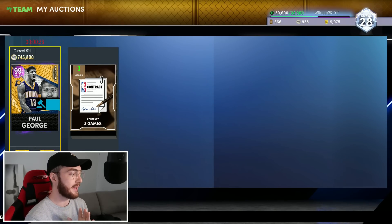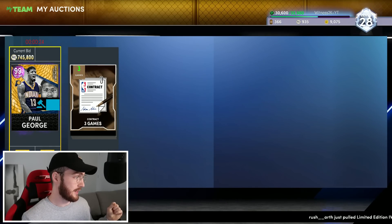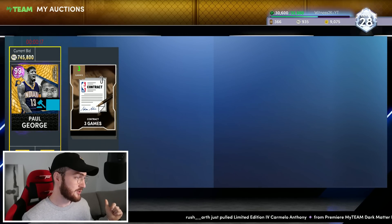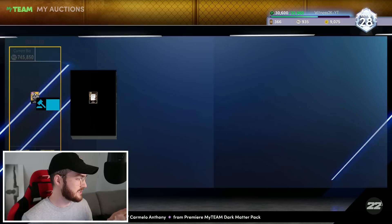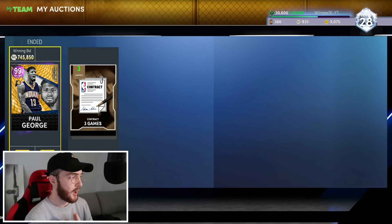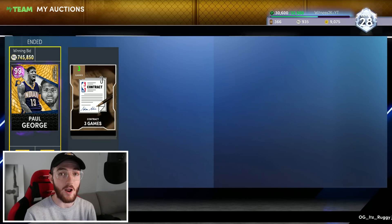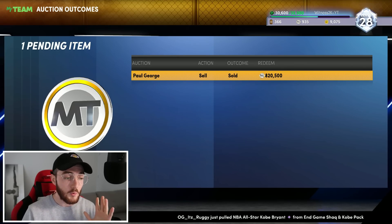You literally could not make an end game Paul George better than this. We're going up — 640,000, going up quick. 745,000 — okay, this is going up rapidly right now. The auction house is looking much better now. Come on, let's hit that million — 745, can we go up again? We're down to the final 15 seconds. I'm doing quick refreshes. It went up a tiny bit, just in the hundreds. Five, four, three, two — did it go up?